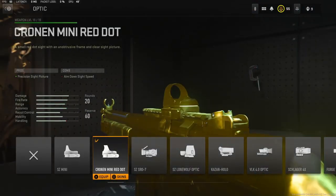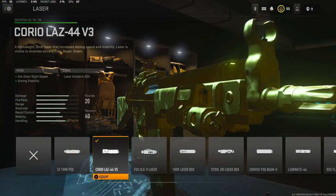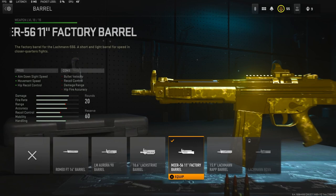On the optic I'm going to be using the Cronen Mini Red Dot — I just don't like the iron sights, but you can use those. For the laser I'm going to be using the Corio LAZ-44 V3; it adds aim-down-sight speed and aiming stability. For the barrel I'm going to be using the Meer 56 11-inch factory barrel — that adds aim-down-sight speed, movement speed, and hip recoil control, and doesn't take off a lot of bullet velocity or damage range. If you're scared about losing that, you can go with the Lachmann Strike barrel, which adds recoil control, bullet velocity, and hip recoil control.